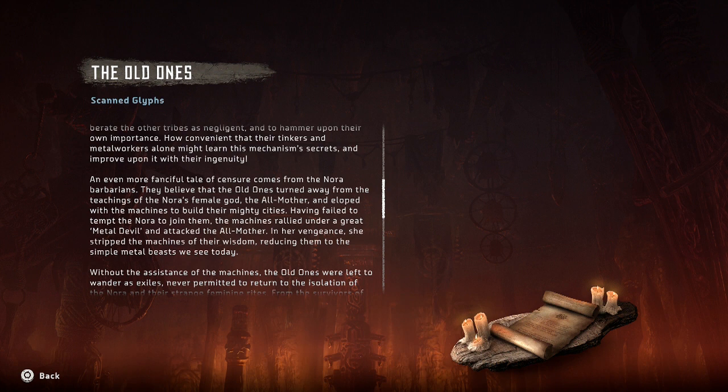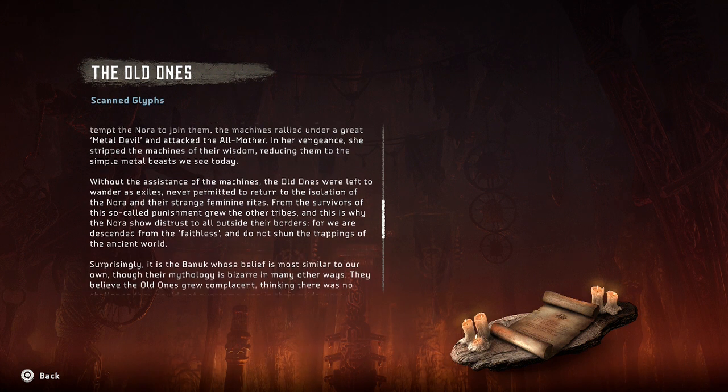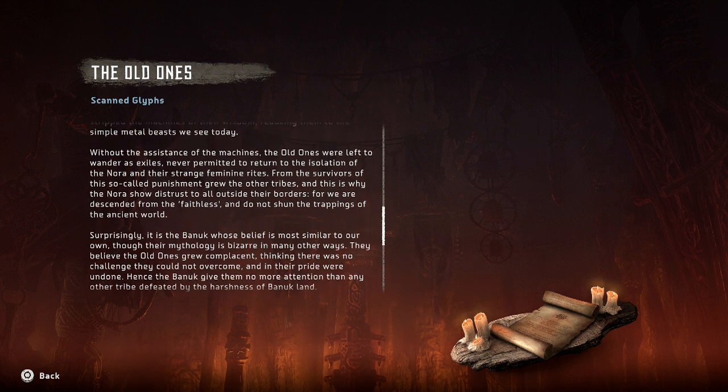'An even more fanciful tale of censure comes from the Nora Barbarians. They believe that the Old Ones turned away from the teachings of the Nora's female god, the All Mother, and eloped with the machines to build their mighty cities. Having failed to tempt the Nora to join them, the machines rallied under a great metal devil and attacked the All Mother. In her vengeance, she stripped the machines of their wisdom, reducing them to the simple metal beasts we see today. Without the assistance of the machines, the Old Ones were left to wander as exiles, never permitted to return to the isolation of the Nora and their strange feminine rites.' From the survivors of this so-called punishment grew the other tribes, and this is why the Nora show distrust to all outside their borders — for we are descended from the faithless, and do not shun the trappings of the ancient world.